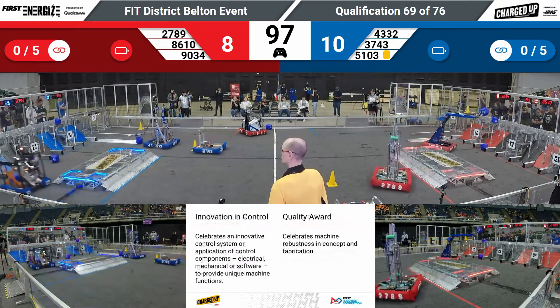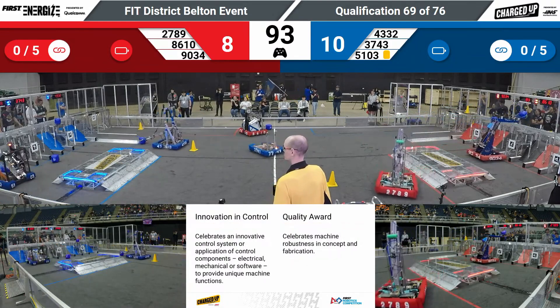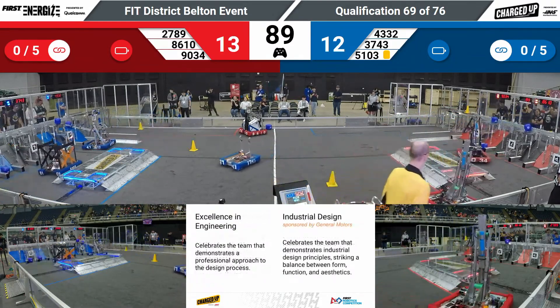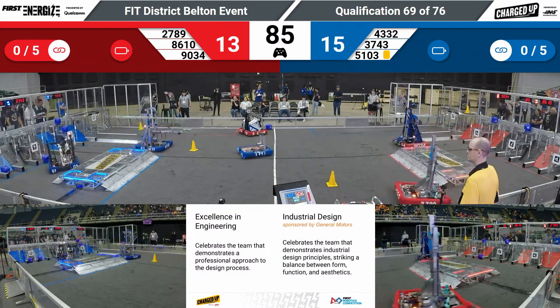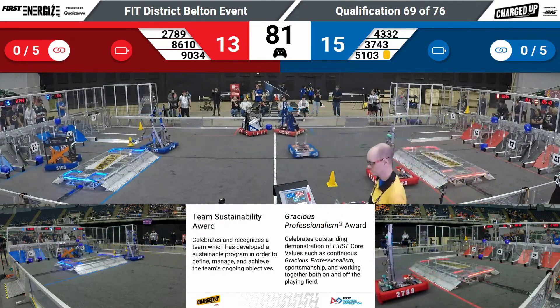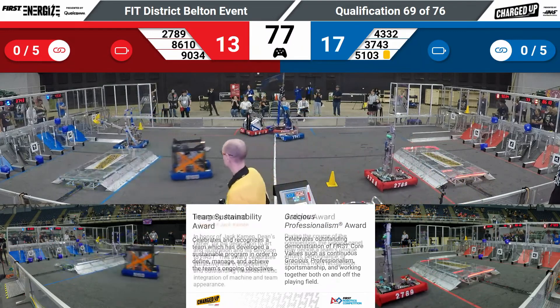Space Dolphins in their own world over here as they have a cube in their possession, going up to the top row. 43-32 Robocats coming in clutch for the Blue Alliance as they place another cube on the middle row for three points on the blue side of the field. They take a lead 17-13.